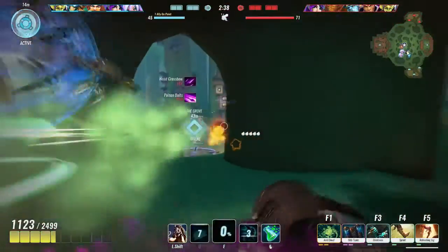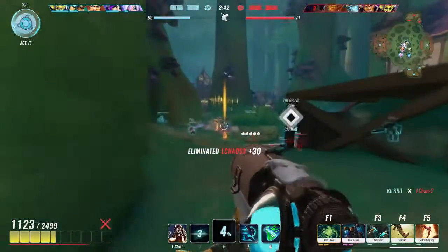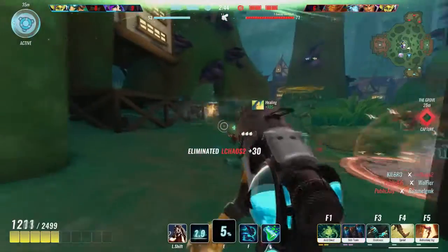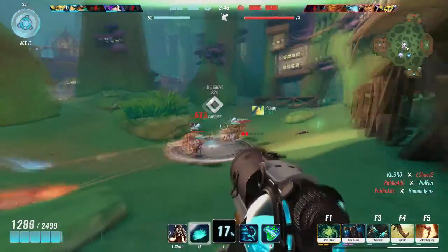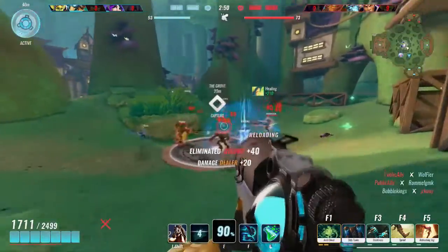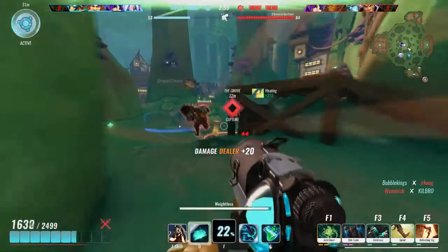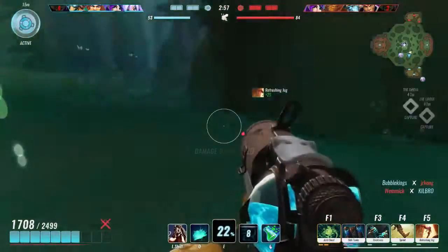Oh geez, someone's behind us — Chain Lightning as well, we have to watch out here. Let's go sheep because otherwise we're gonna die. Ults in this patch are much easier to just throw out; you don't have to wait for perfect situations just because you can build them up so much quicker with the passive amount and the extra cards. See, we just used it twice in the time it took to say that sentence.